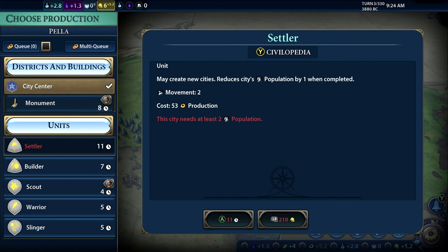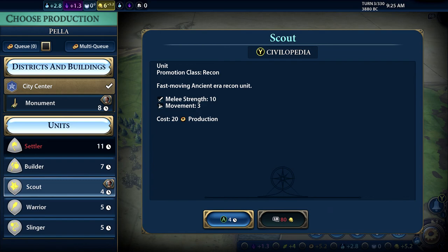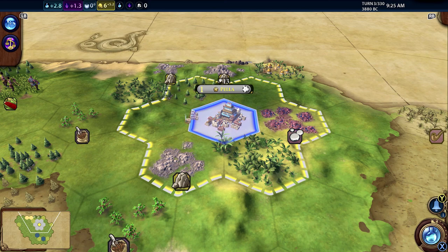Down the bottom right it shows a cog icon meaning we've got to do something. It says hit X - that's square on PlayStation. We've got districts and buildings or units, and I'm going to build a scout. I hit A to open these and under units you can see the advisor's suggestion highlighted. It shows the amount of turns - this is going to take four turns. A scout has three movement over a warrior's two, so they're good for scouting the region. We'll go with that.